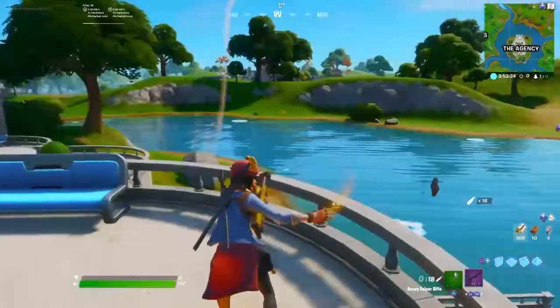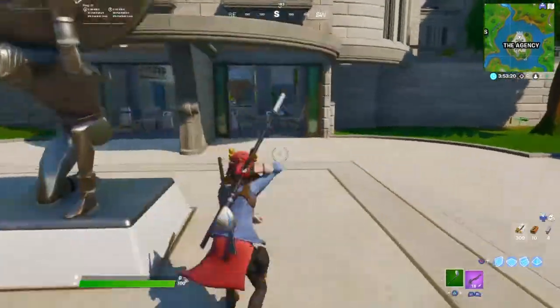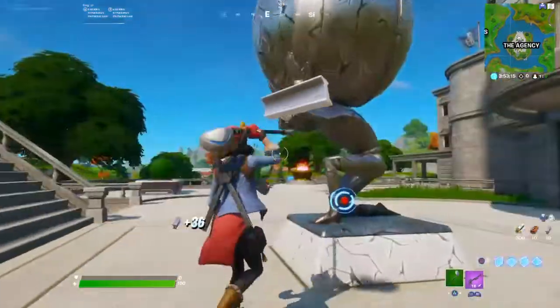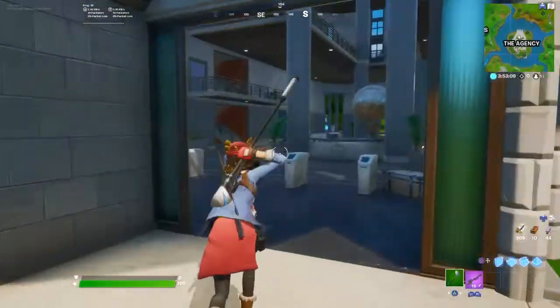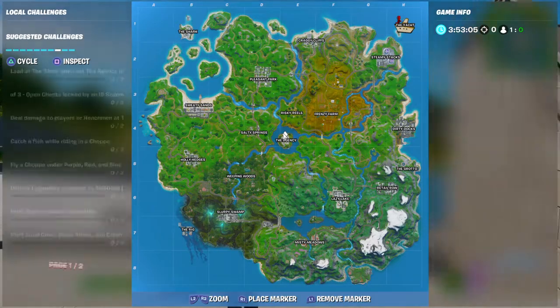If you guys are Ghost or Shadow fans, cool — because I think Shadow and Ghost are going to be facing each other. If you guys didn't know, on the 30th of May the Doomsday event is coming. Make sure you land at Agency. Anyway, let's get on — the next challenge is swim over the five hatches.